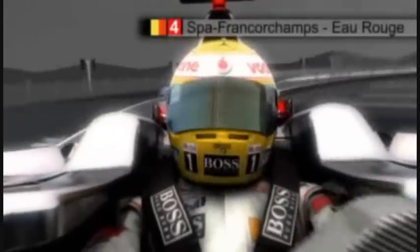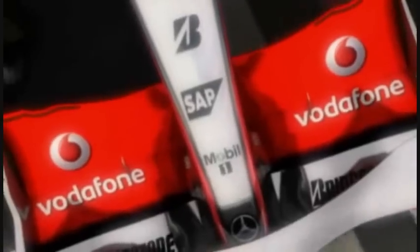Turn 3, Suzuka. You approach this corner flat out down the back straight. You barely even lift or even brake. Turn 4, Eau Rouge. This is for sure one of the best corners. It's not difficult or physical, but it's a corner you're just excited to go through.